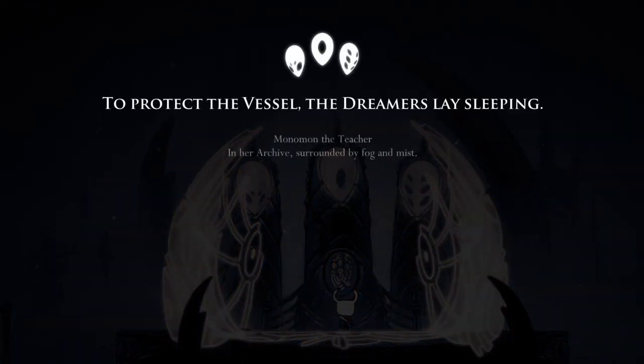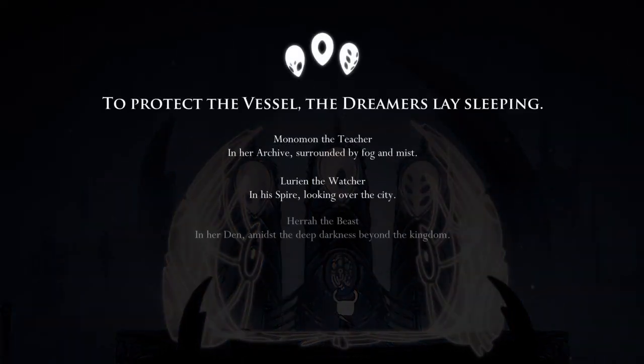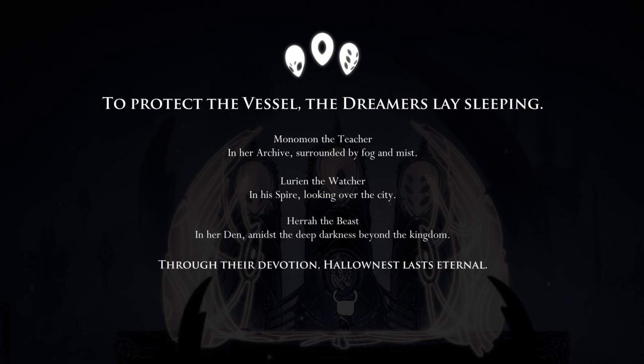To protect the vessel, the dreamers lay sleeping. Monomon the teacher, and her archives surrounded by fog and mist. Lurian the watcher, and his spire looking over the city. And Hera the beast, in her den amidst the deepest, darkest beyond the kingdom. Though, through their devotion, hollowness lasts eternal.